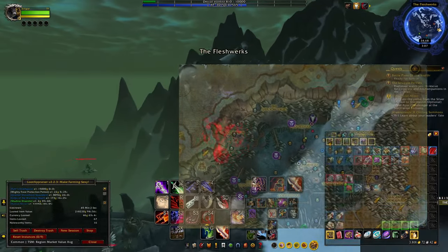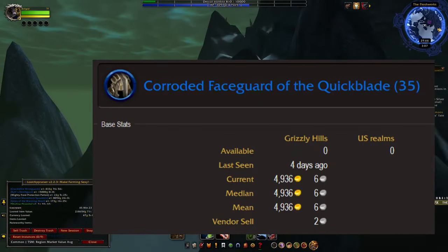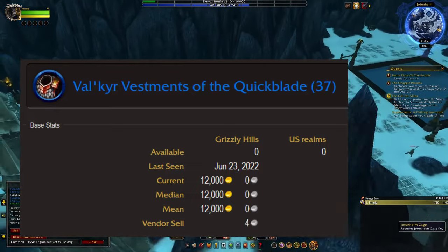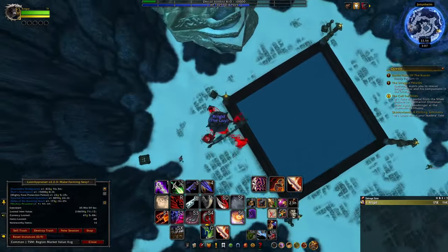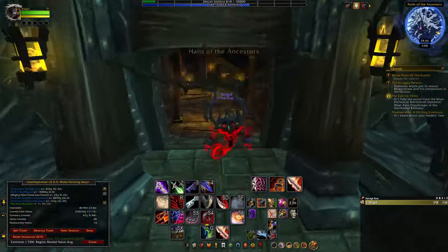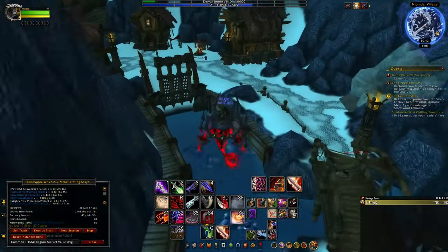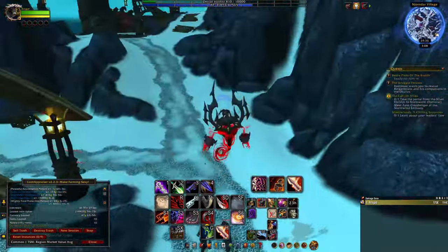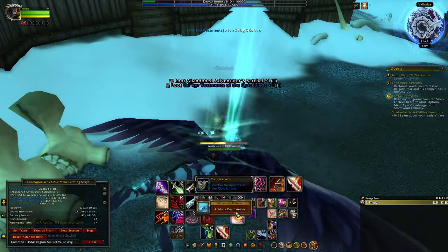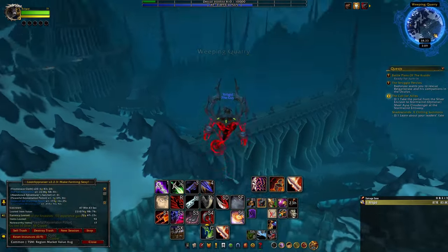Icecrown is peppered with a decent amount of chests and rares with easy-to-follow paths. Hythane Jorphus drops the Corroded Face Guard, last listed for around 5,000 gold. Hildana Deathstealer drops the Valkyrie Vestments for around 12,000 gold across U.S. realms. Putris the Ancient runs a lap around the middle of the entire zone and drops bracers worth so little I didn't even bother saving the image. If you're going to skip a zone to save yourself time, Icecrown is one of them — none of the rares are worth killing.